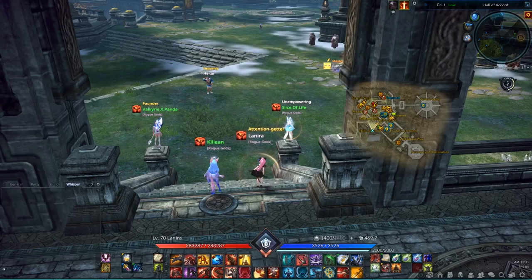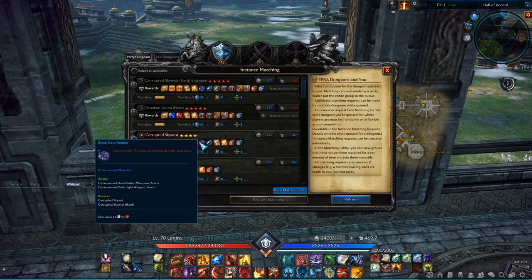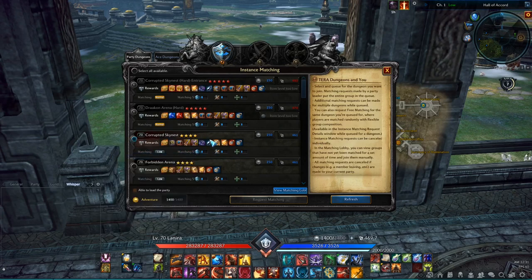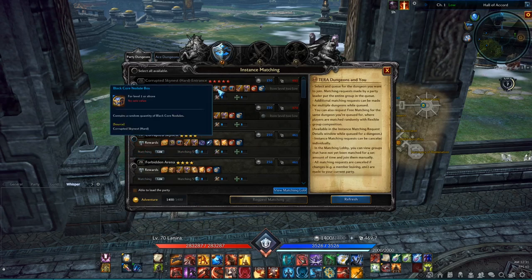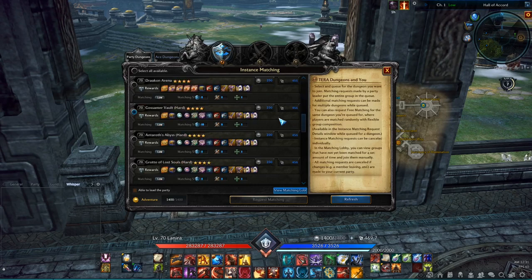Next, let's look at how to get the materials you need. The only dungeon that drops the Black Core Nodules and Shards is Corrupted Skynest, normal mode and hard mode. You should not attempt to run hard mode unless you already have Kaya gear though. I recommend that you enchant your Annihilation or Darklight gear to about plus 10 before you try Corrupted Skynest normal mode. Attacks in this dungeon hit hard and the longer the fight takes, the harder it gets to not wipe.